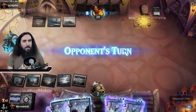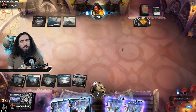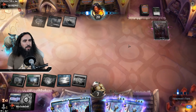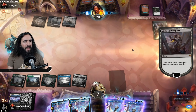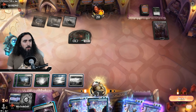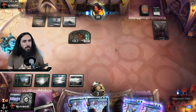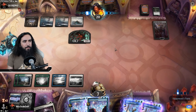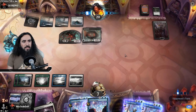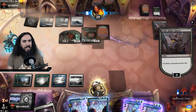We might have a Spider Mummy here now, but all we need is a land — and almost anything we draw will be good. But they don't have any more mana, so they're screwed on mana, just like we are. Holy smokes — one land game! We don't even have tap lands, so no matter what you give me here, I will be happy about it.